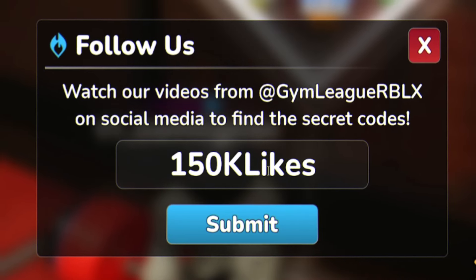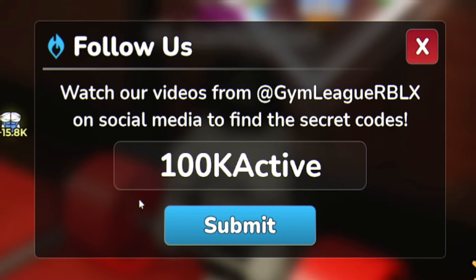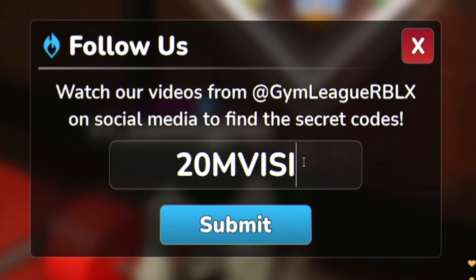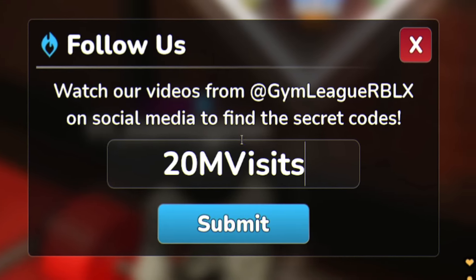After '150klikes,' go ahead and run in the code '100kactive' — just enter that one right here. Next we have the code '20mvisits' — that's 20M V-I-S-I-T-S — go ahead and enter that one in.